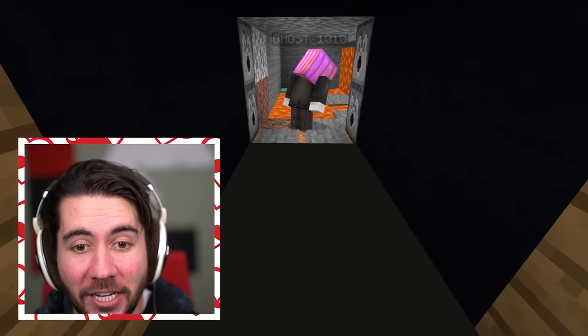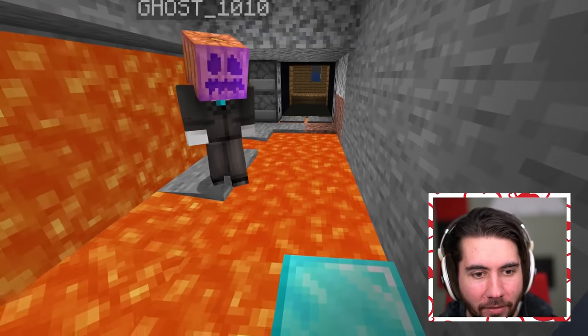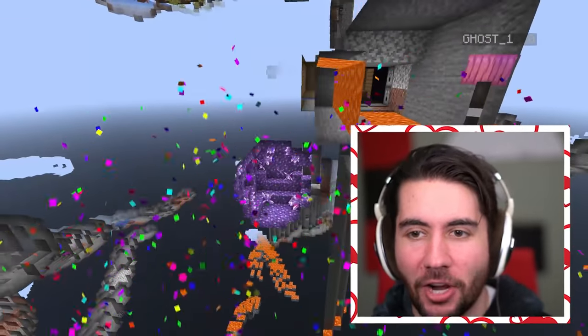Ghost gets pumpkin vision. Boom — pumpkin makes it on his second try, congratulations! Guys, if you like this trap video, you're going to like this one even more — click right here to go check out this insane trap video where if the loser loses, they lose in real life.